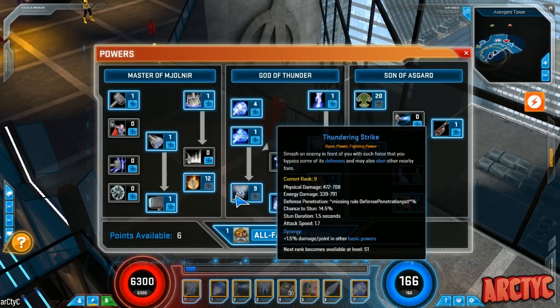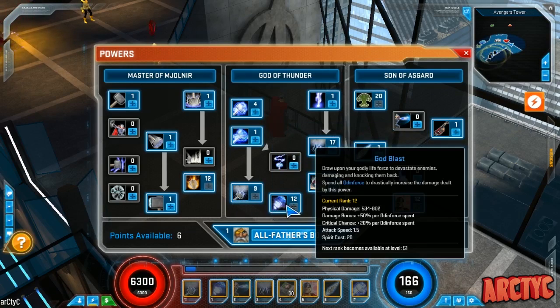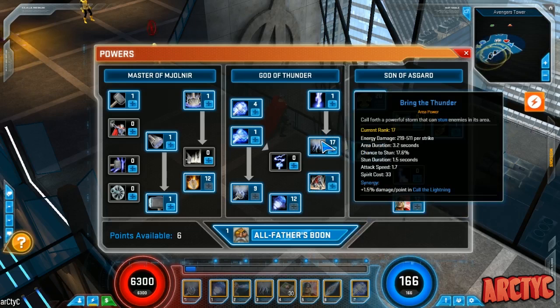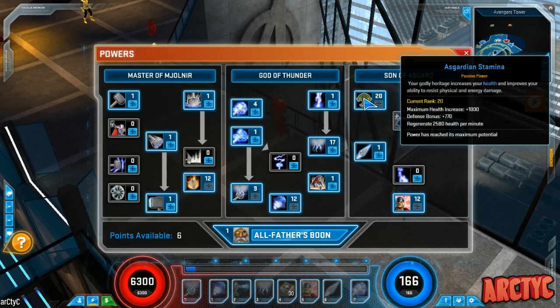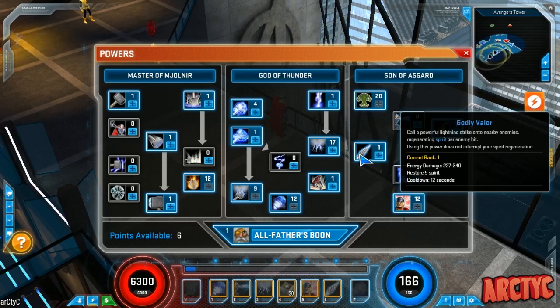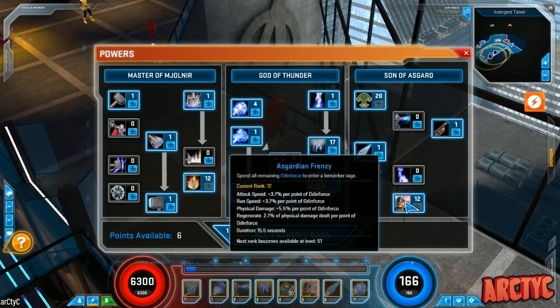I have a lot of characters around level 40, but Thor is now my highest at level 50. We're taking a look at my power and skill tree without any equipment on. I have a lot of emphasis on God Blast because I want to test it — I'll probably retcon and reallocate those points somewhere else.